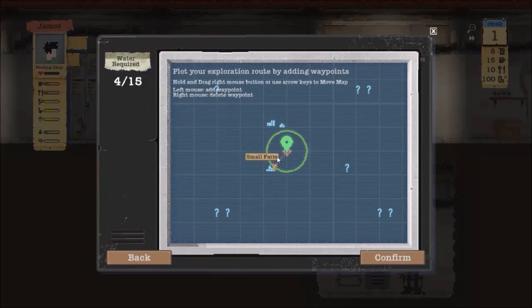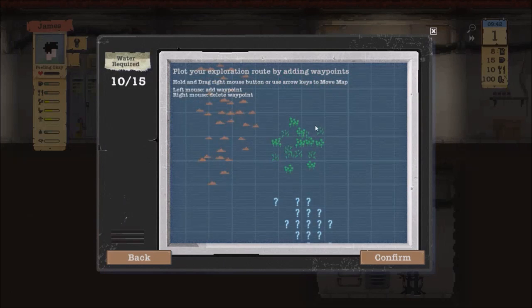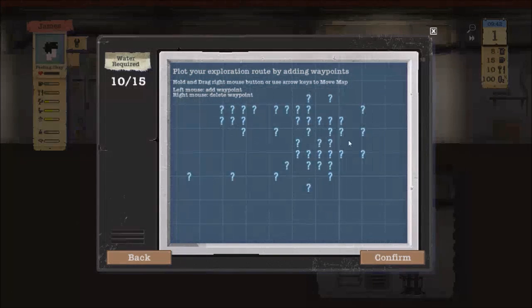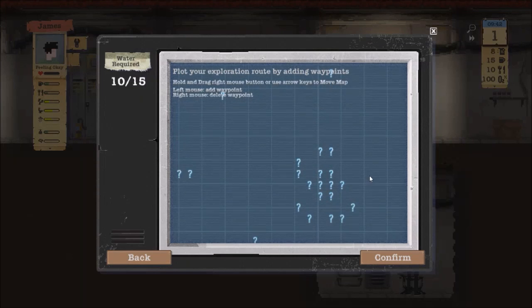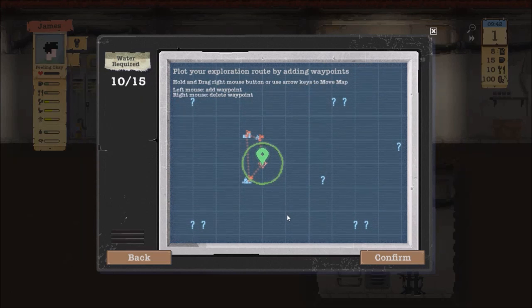We are probably going to go ahead and just hit this farm, this school, and this house, because that is all I am willing to take. Whenever you go on expeditions, you use up water, and we are only going to have five water left after they get back — so that is not good. There is a town over here, actually two towns, and then these other areas. As I start creating more water butts, we are going to be able to go farther out because we are going to have more water.